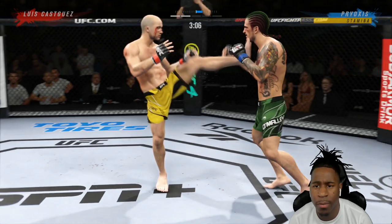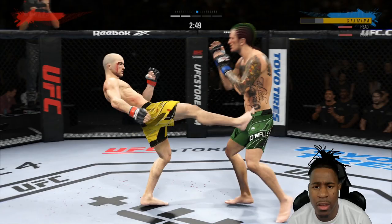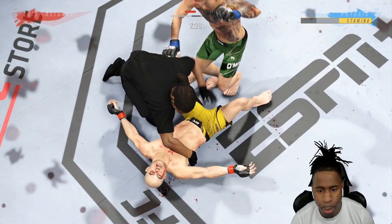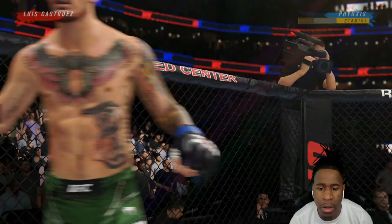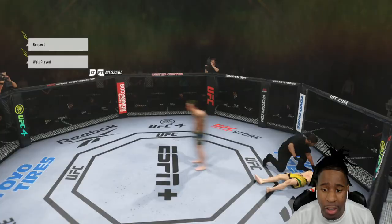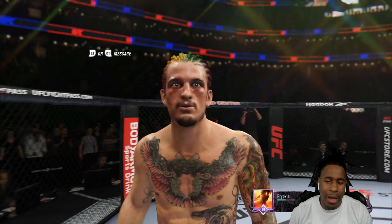I'm setting up the head kick nicely — see how the hands go low after the jab cross? Boom — high kick right there, perfect setup, and we drop him. That's the end of the fight. Perfect game plan, perfect execution. We fought through adversity in round one, then round two we read his habit of dropping his hands low after the first strike, threw the cross up top, then the high kick — murder she wrote.